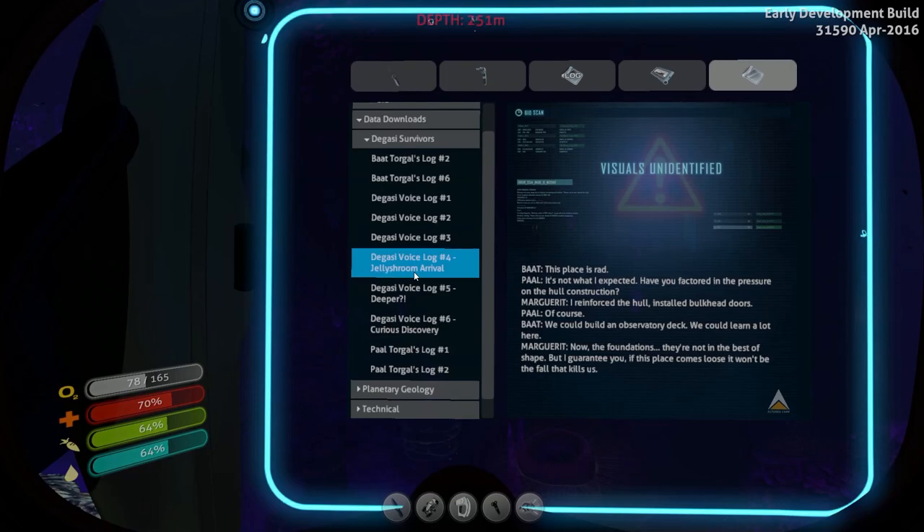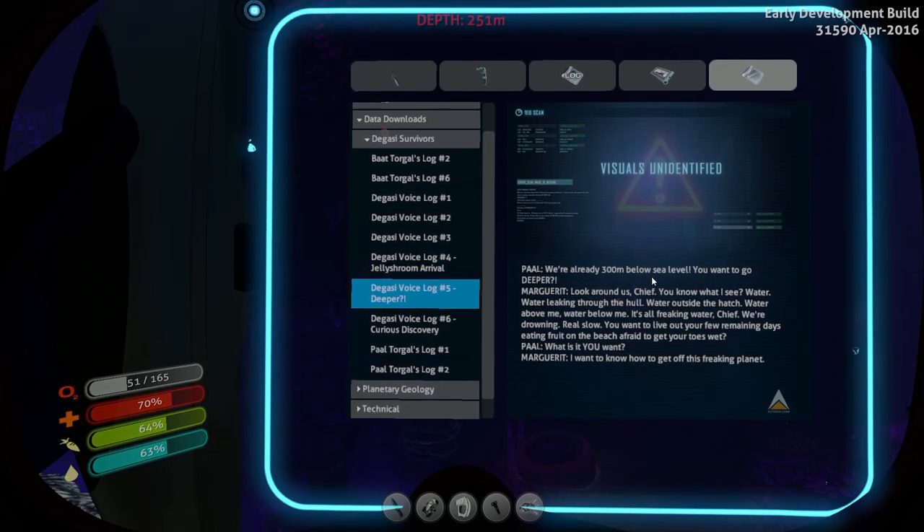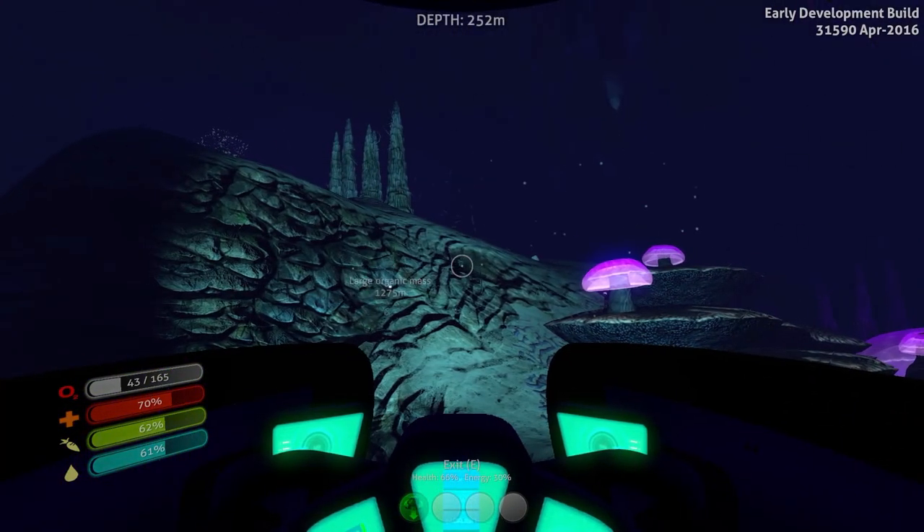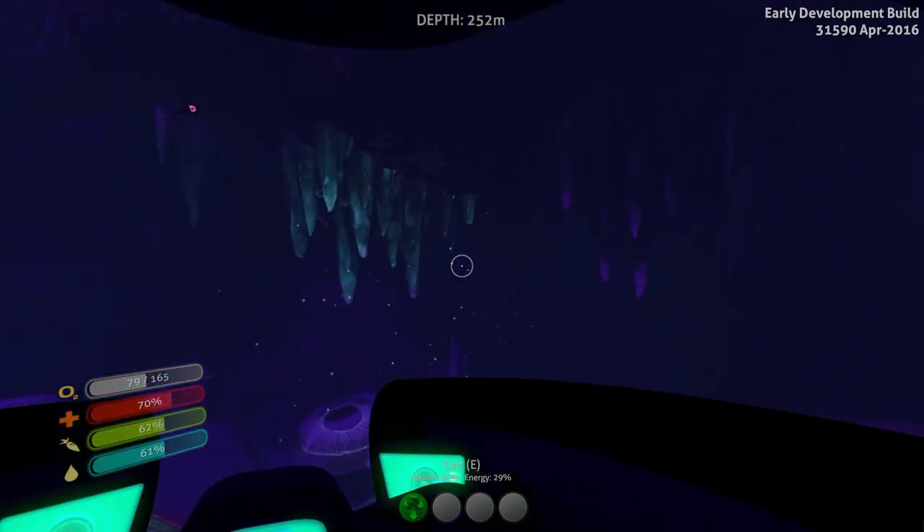Okay, so we got one, two, three, four. Here we go: 'This place is rad, it's not what I expected. Have you factored in the pressure of the hull construction? I reinforced the hull and installed bulkhead doors of course. We could build an observatory deck — we could learn a lot here. The foundations are not in the best shape, but I guarantee you if this place comes loose, it won't be the fall that kills us.' Deeper — we're already 300 meters below sea level, you want to go deeper? 'Look around us — you know what I see? Water. Water leaking through the hull, water outside the hatch, water above me, water below me. It's all water, chief. We're drowning, real slow. What is it you want? I want to know how to get off this planet.' So why would we go deeper? I need oxygen — why would they go deeper? What would be the point, guys?